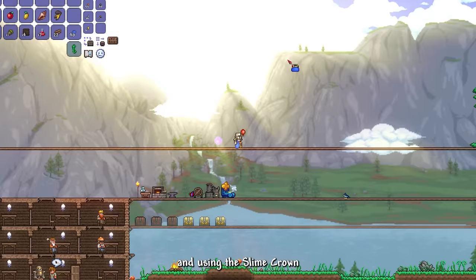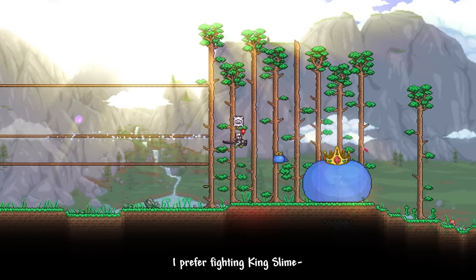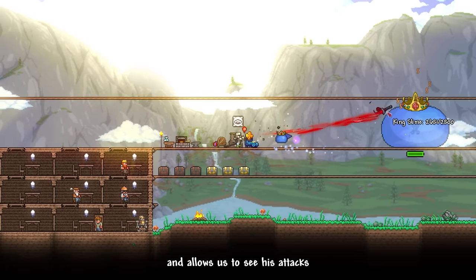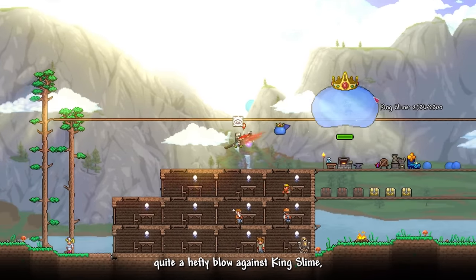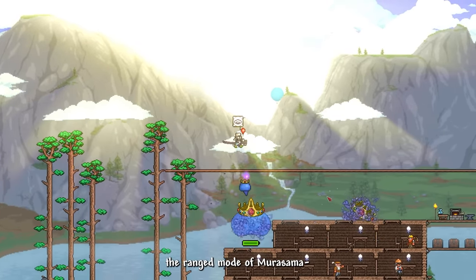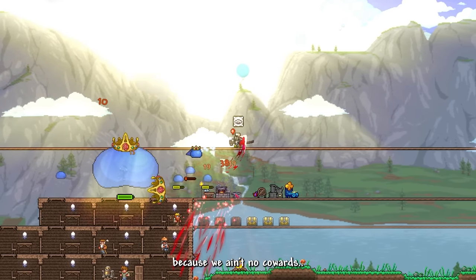The sun has finally risen, and using the slime crown we summon King Slime — the first boss of this journey. I prefer fighting King Slime during daytime as it feels more fitting and allows us to see his attacks more clearly. Our Murasama is able to deal quite a hefty blow against King Slime despite only having 10 damage, and the ranged mode helps keep a safe distance.